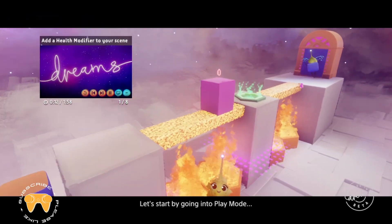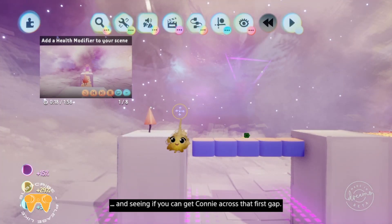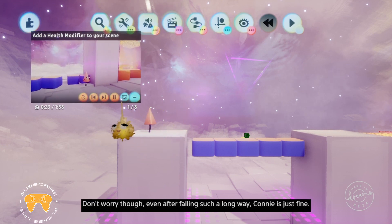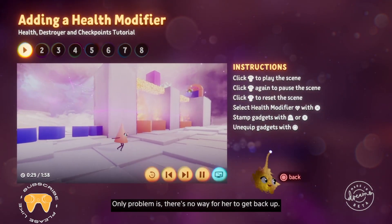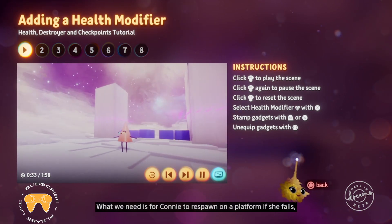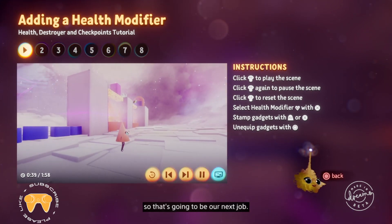Let's start by going into play mode and seeing if you can get Connie across that first gap. Whoops. Sorry, Connie. I forgot to fix that. Don't worry, though. Even after falling such a long way, Connie is just fine. Only problem is, there's no way for her to get back up. What we need is for Connie to respawn on a platform if she falls, so that's going to be our next job.